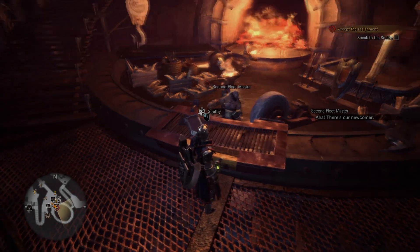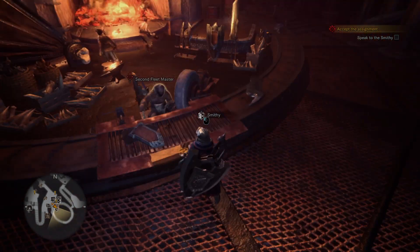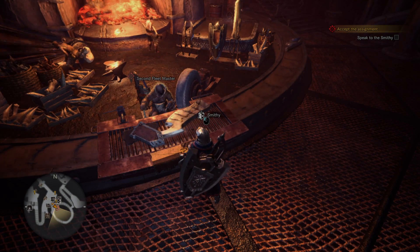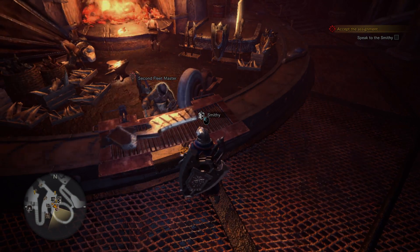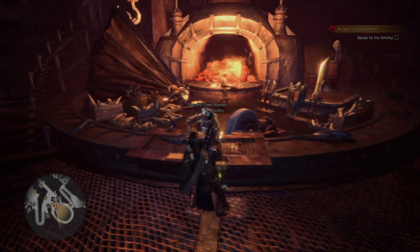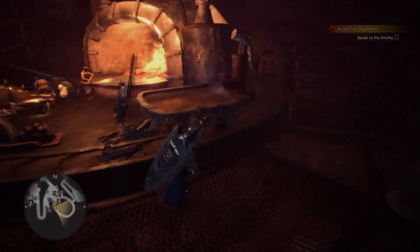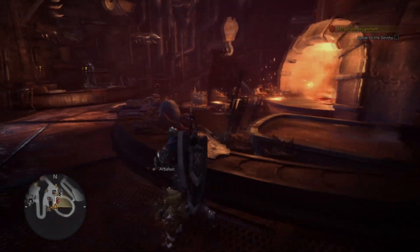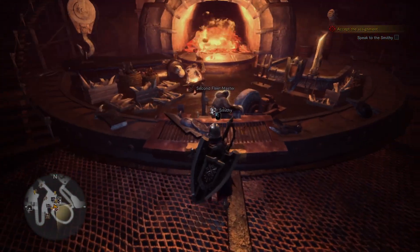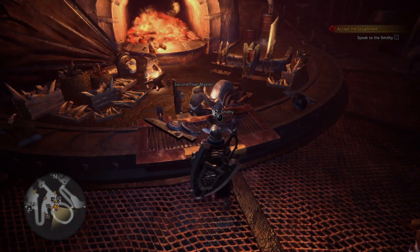We meet the second fleet master. Notice the equipment - where does it even come from? Oh, it just comes out the back of the fire. I continue to have questions about this forging setup. Smithy, hi.